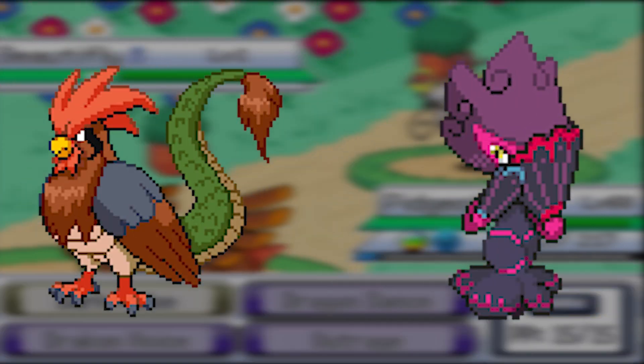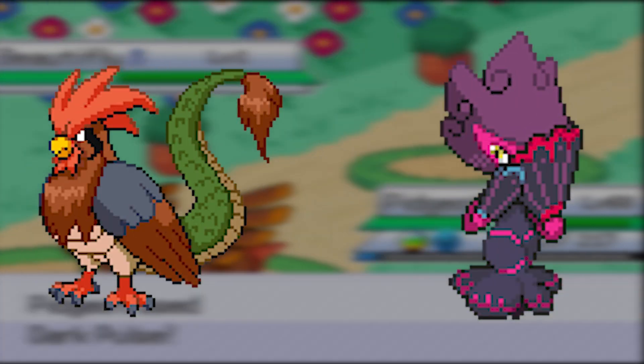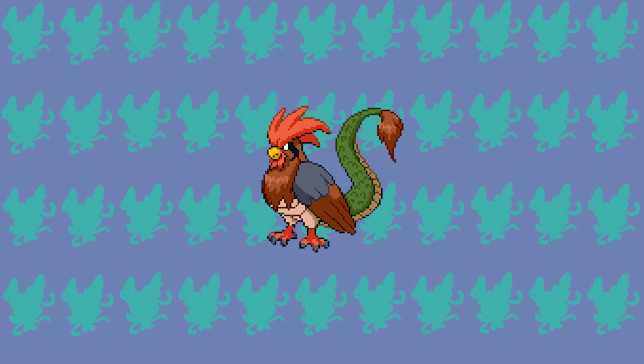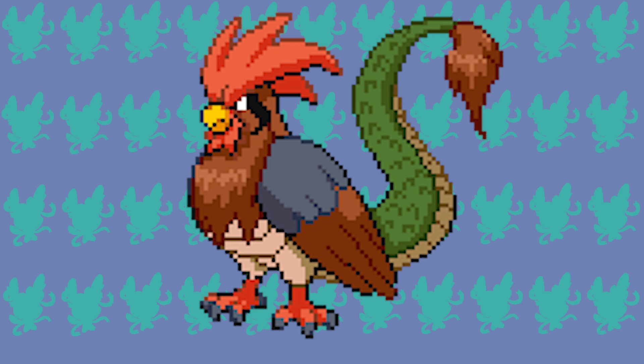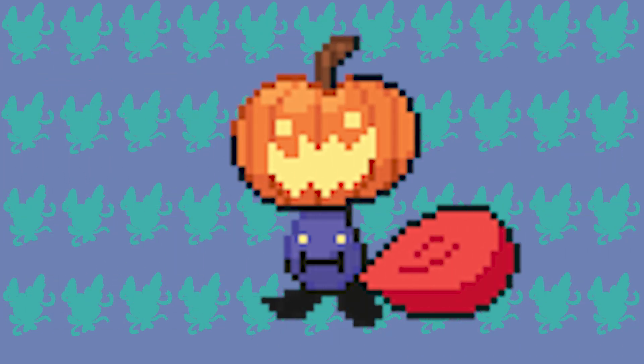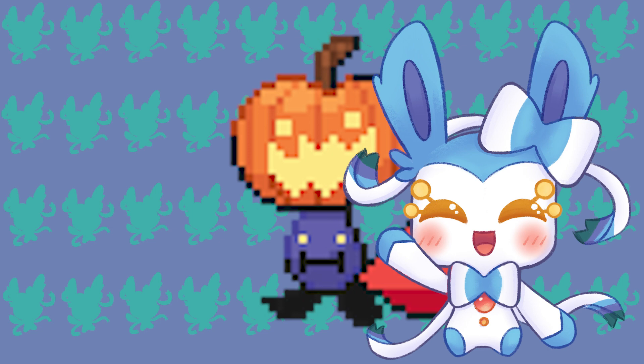It does have the advantage of being one of only two Dark type Deltas you can obtain before the post-game, aside from the Delta Squirtle line. Overall, if you want to use Delta Pidgeot, you're better off using the Mega. Next time, we'll be discussing Delta Wooper. I'll see you next time, and I hope you have a good day!